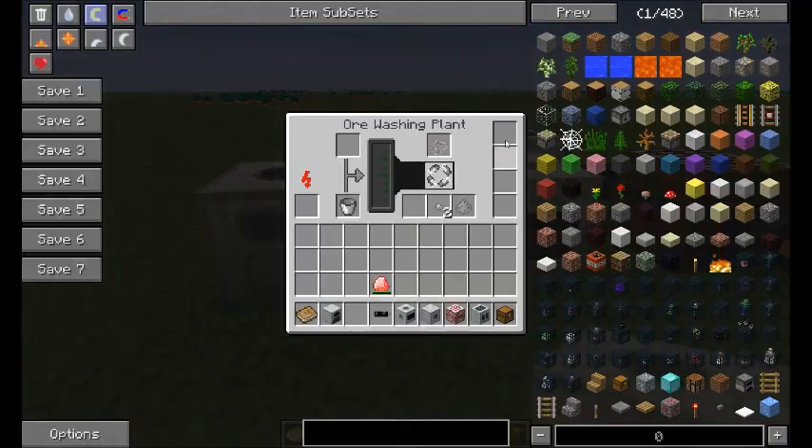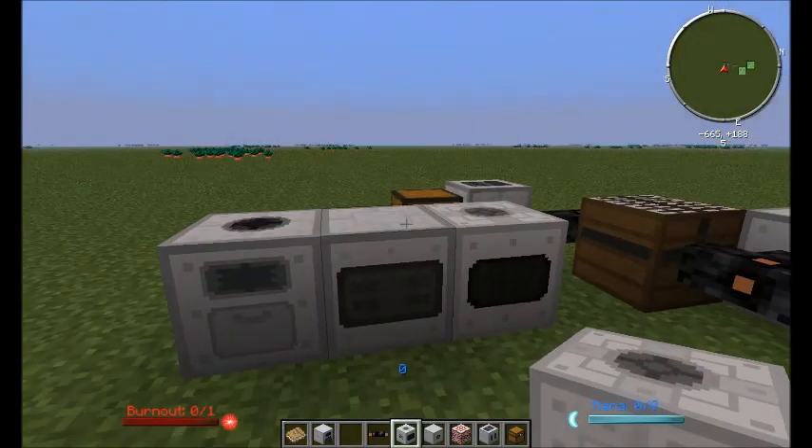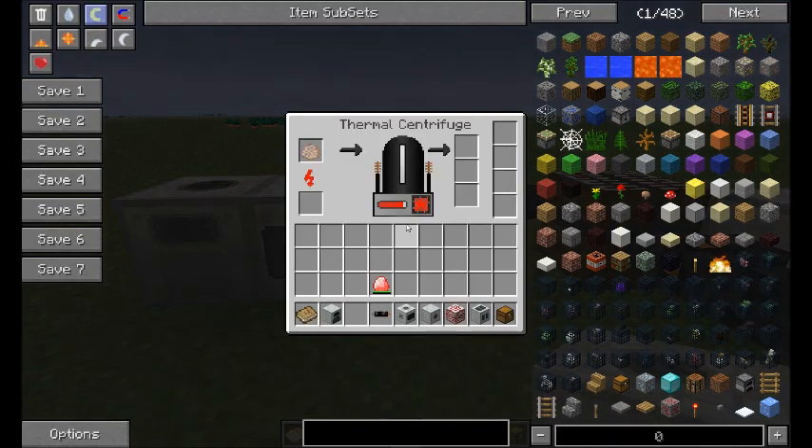And what these ejector upgrades allow you to do is process uranium, because uranium now hurts quite a lot. So if you can automate as much of that process as possible, you don't have to risk touching it as much. You can negate the effects by making yourself a hazmat suit, but if you can find a way of automating these systems, then it just means that you don't have to be wearing your hazmat suit all the time when dealing with uranium.